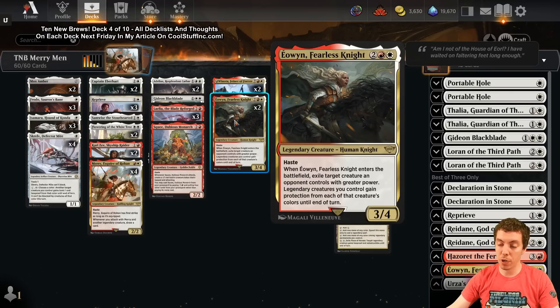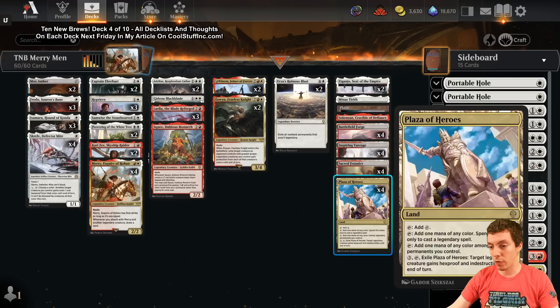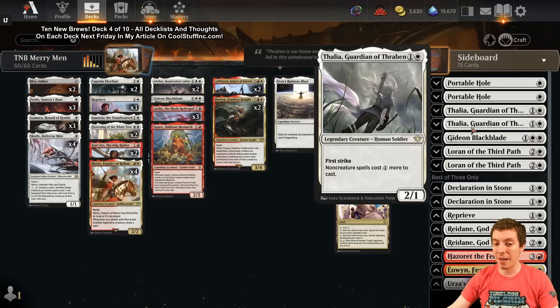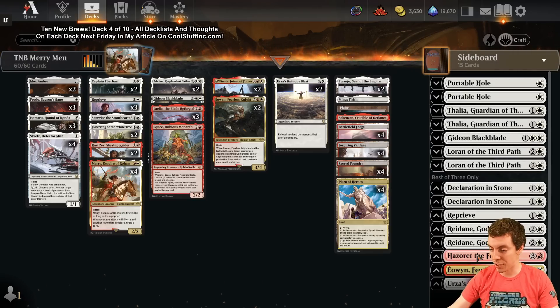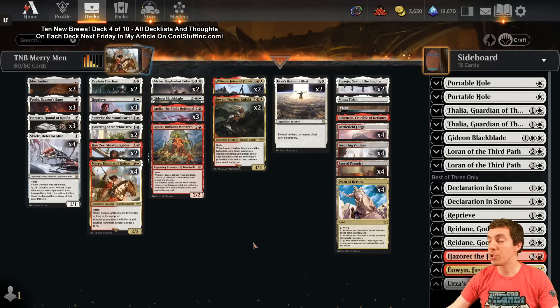Eowyn, Fearless Knight is a sleeper for me - a 3/4 haste for three that when it enters the battlefield exiles a creature an opponent controls with greater power than Eowyn, and all your legends gain protection from those colors until end of turn. The mana base uses Pathway Heroes and good dual lands. The sideboard has Thalias for combo decks, Reidane for artifacts. Looks really fun, let's get right to the games.